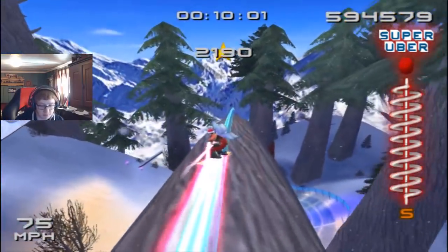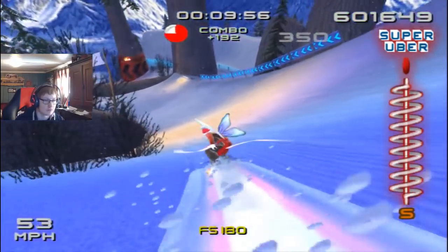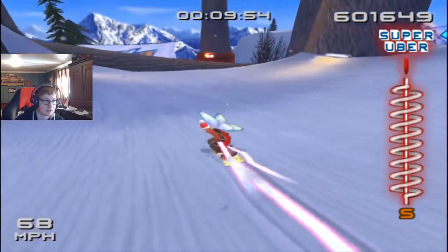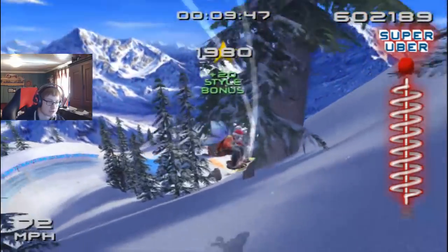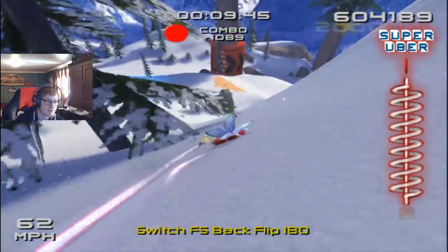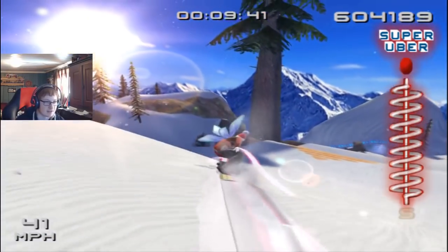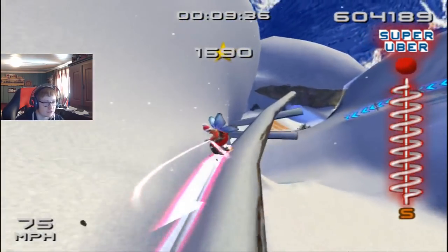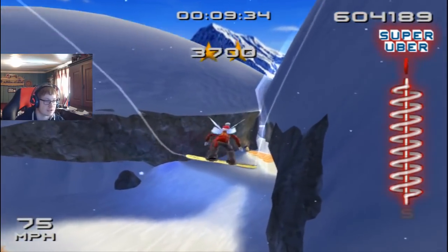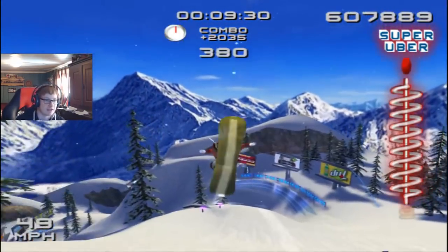I kind of have a little bit of mental crisscross between my controls — the arrow keys being the left stick and WASD being the d-pad. Sometimes I end up spinning when I just want to adjust the board in mid-air — that's happened a couple of times. I don't know if you've been able to notice, but yeah. This has been fun though.